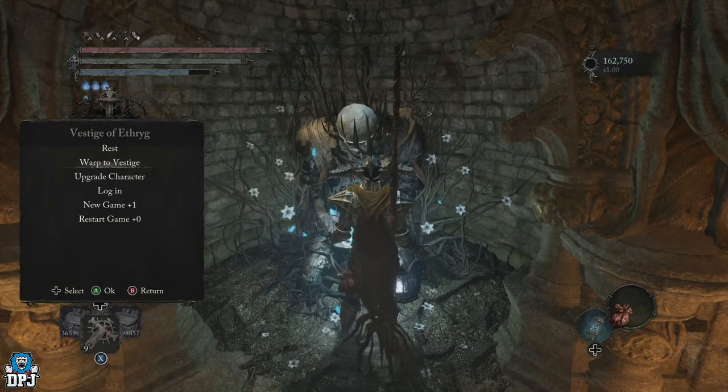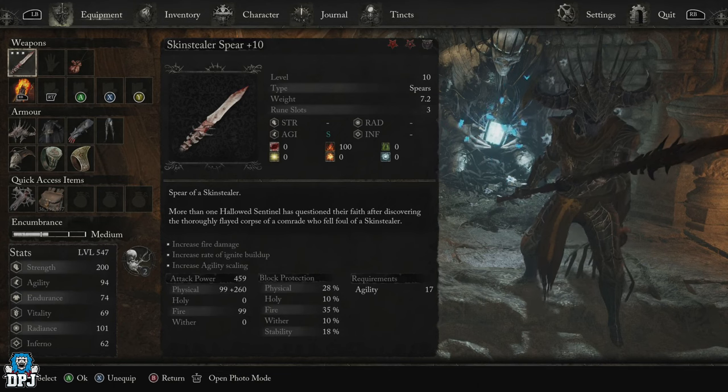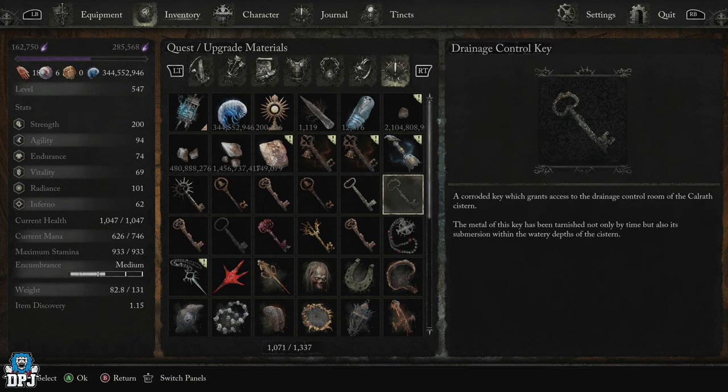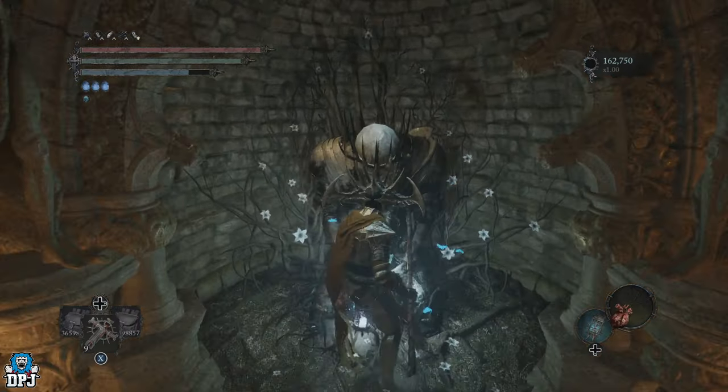First things first, we need to go and get a key called the Sunless Skin Key. If you've already got this, you don't have to worry about this part. Some people will already have this — if you haven't, this is what you've got to do. I'll show you exactly where this is located.